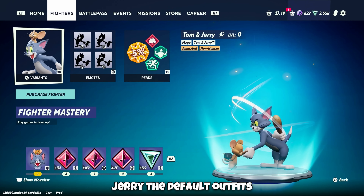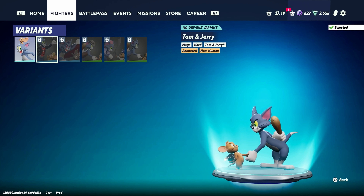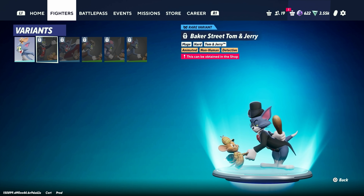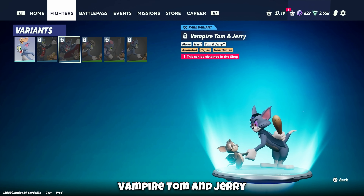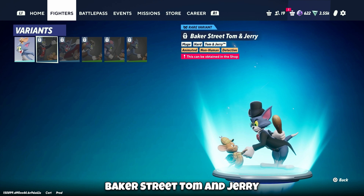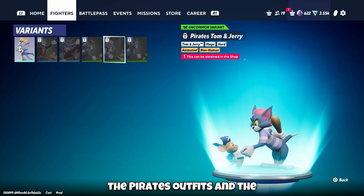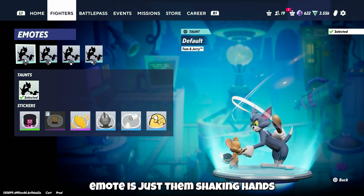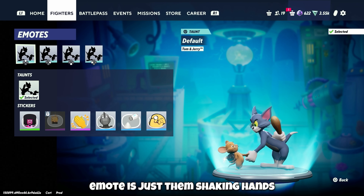Next is Tom and Jerry. The default outfits, Baker Street — which is obviously Sherlock Holmes — Vampire Tom and Jerry, the Pirates outfits, and the Tooniverse outfits. And their emote is just them shaking hands.